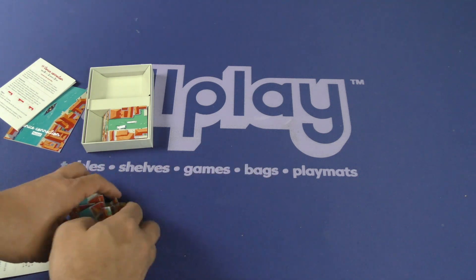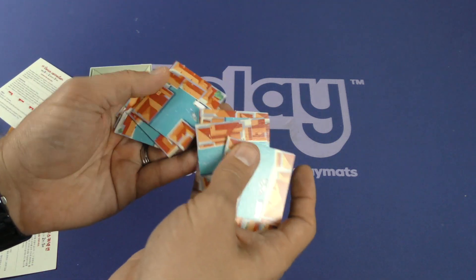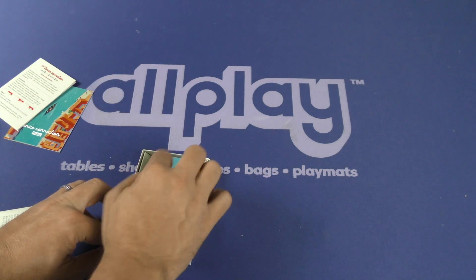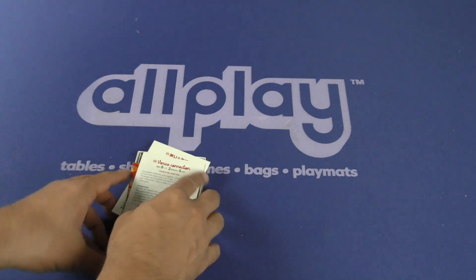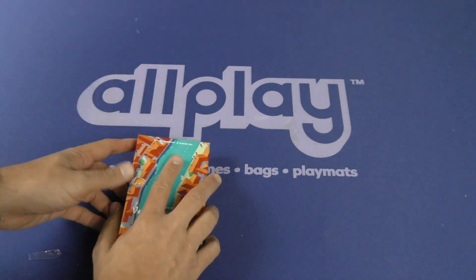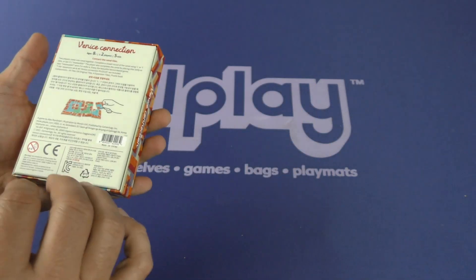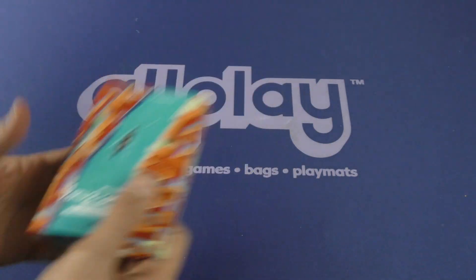These are double-sided. Looks like a very simple game. If it plays in five minutes, you know what? That's a good niche to have. Looks like it all goes in there pretty quick — packs right up. And there it is, that is Venice Connection. That was a quick one. Thanks guys, see you tomorrow. Bye.